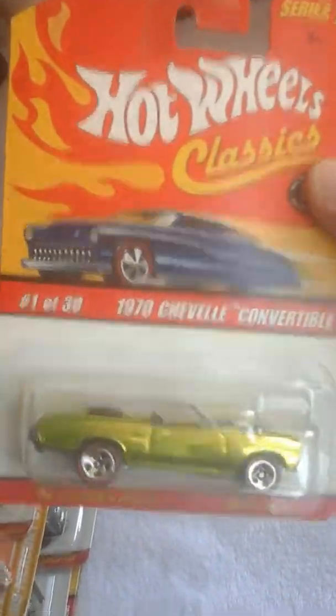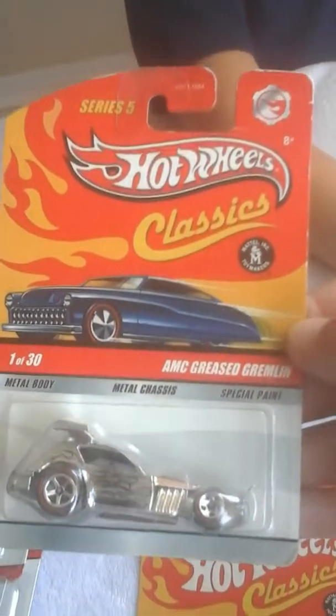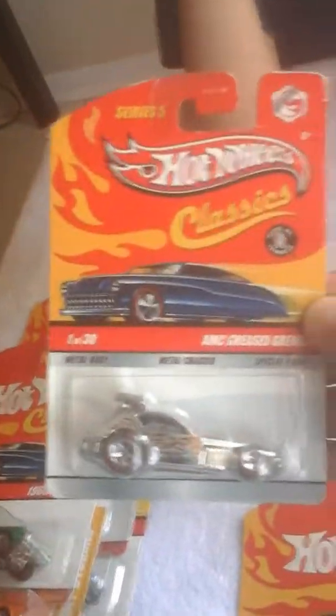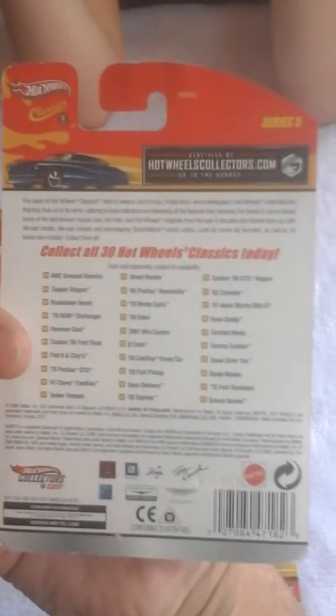These are all 2004. Dope, baby. What is this? This is the 70 Chevelle convertible, special paint. Oh yeah, we got one loose over there. Bad ass right here, everybody — Hot Wheels Classics, special paint. AMC greased gremlin, hard red line, all chromed out. Look at those flames — one of 30. I don't know what that little thing is in the corner. Is that a treasure hunt? This is 2008. Dope, real nice.